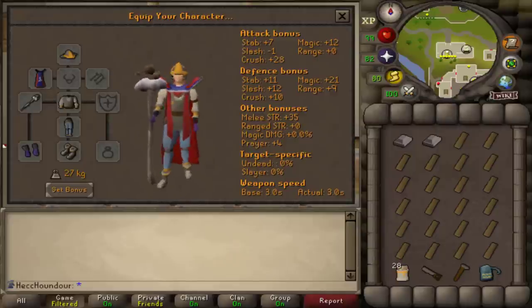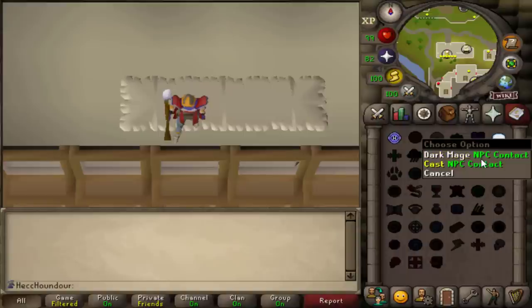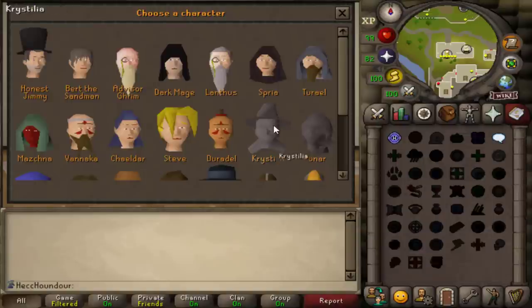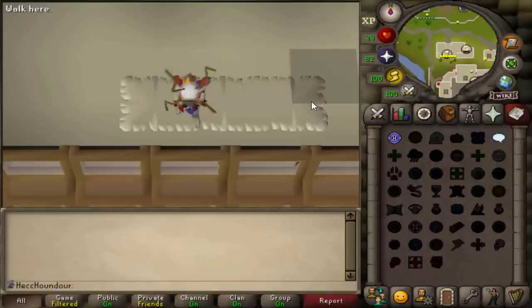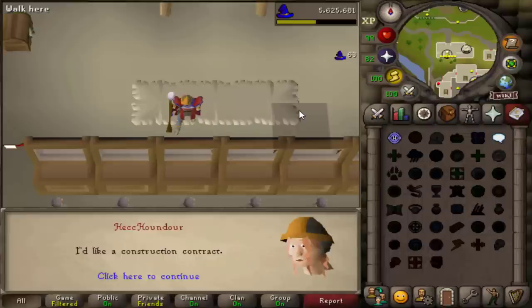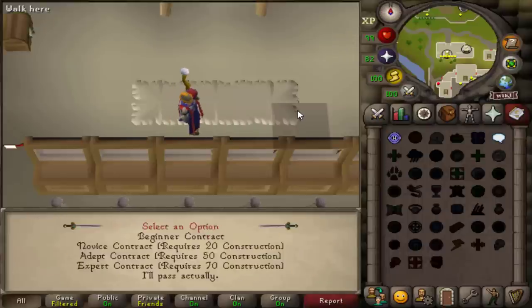If you're an Iron Man, you'll probably be using the standard spellbook and teleporting around manually. Using the spell NPC Contact is more XP per hour, but for Iron Man it's not really worth it to make all those tele-tabs just for this. If you're a main and don't mind spending the extra money, it's probably worth it for you to buy tabs and use NPC Contact to get contracts from Amy.